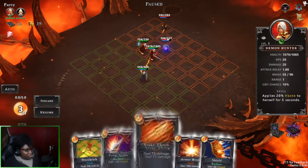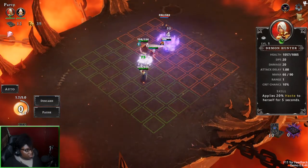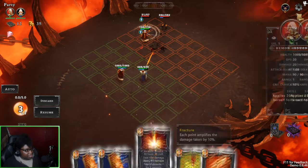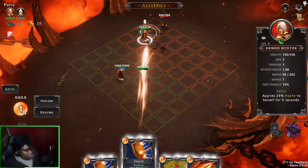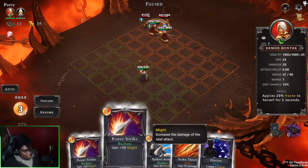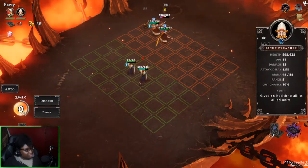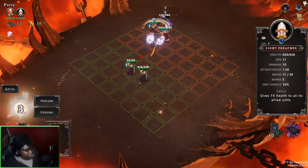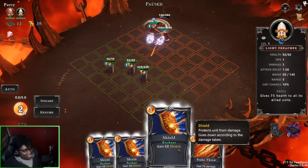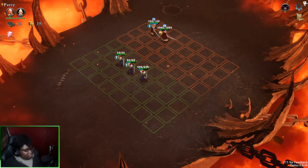Clone doesn't do much damage — clones are basically just there to tank. Let's go ahead and put spike armor on this one since they're paying attention to it, and let's make a clone. If you clone a clone it has lower HP — noted! But it's more heals.